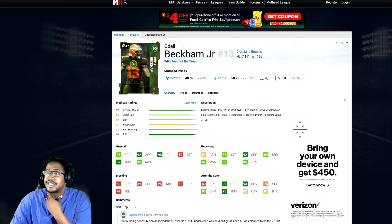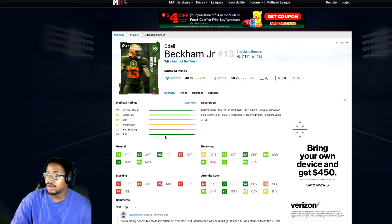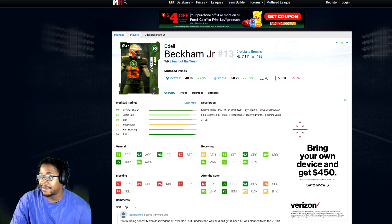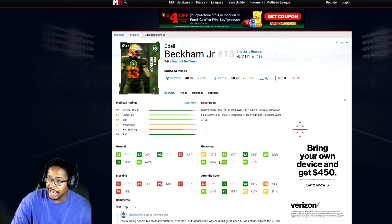Another one is Odell Beckham Jr. He is a deep threat archetype as well. I think under 40K-50K. 91 speed, 92 acceleration, 93 agility, 92 jumping, 84 catching — which is low for Odell — 85 catching in traffic, 92 spec catch, 89 short, 87 medium, 86 deep. It's just Odell, because he plays better than his stats as well, just like DK Metcalf. Don't let these stats fool you — he gets open. I do not know why, but this card's a beast for a budget card. He'll probably be my number two, my slot receiver.